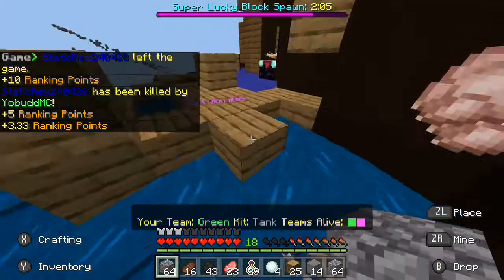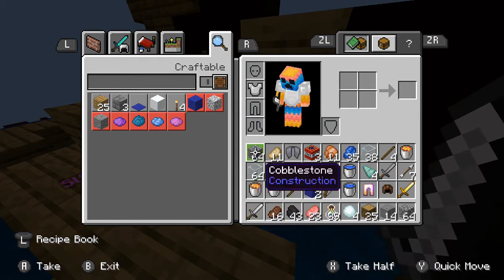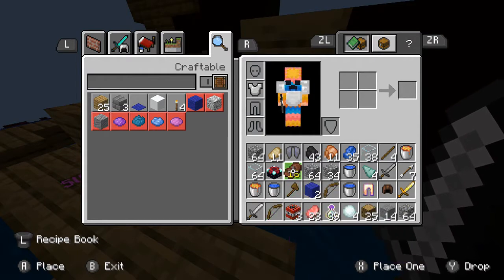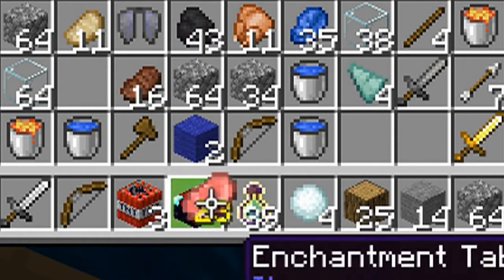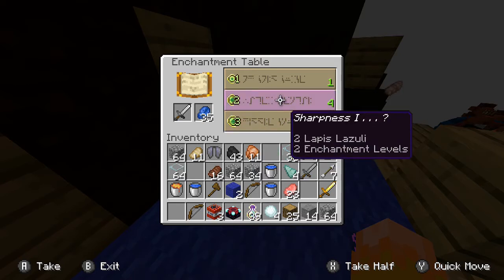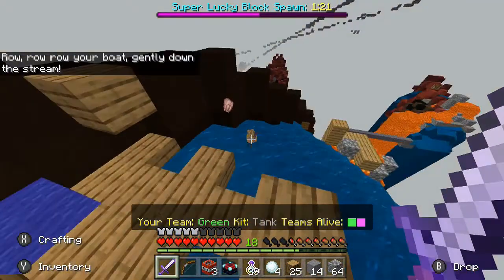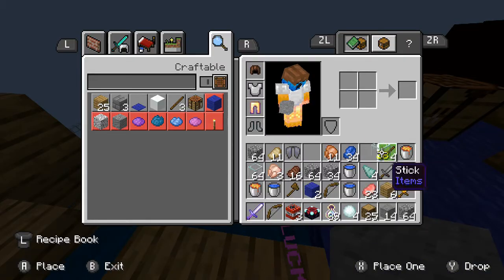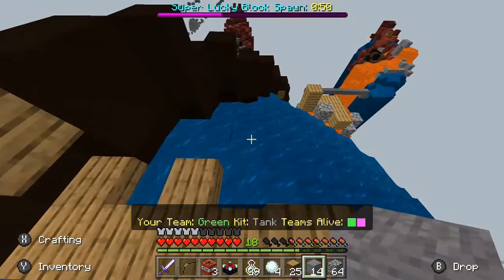This guy had a lot of items. He had an iron sword, some more TNT, arrows, and a bow. We have some leggings, a helmet, no boots, and an enchantment table. Let's enchant the iron sword — smite, sharpness, and sharpness. Let's go with sharpness. So we now have a sharpness 1 iron sword. Oh, there are boots right there. Let's make some room in our inventory — why would we ever need coal in Skywars? Now we can go get the boots. Oh, they despawned.